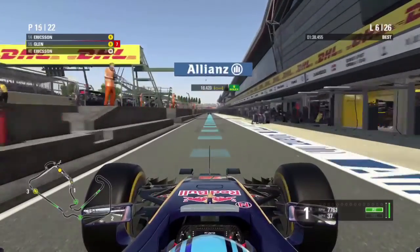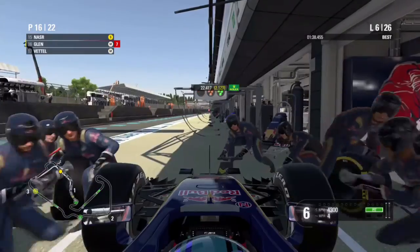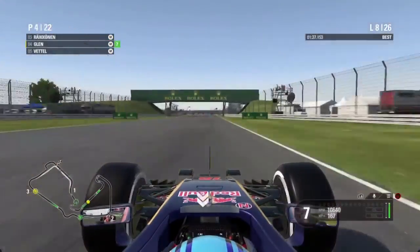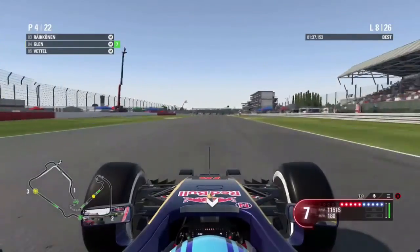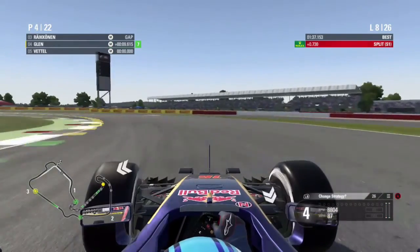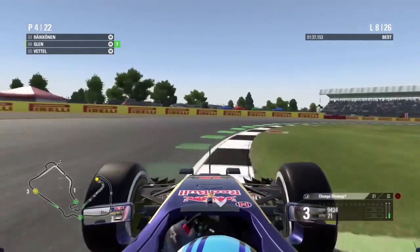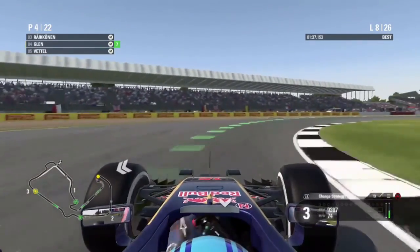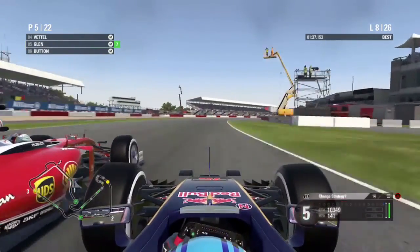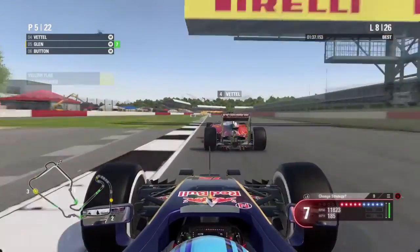Cutting to lap six and we are going into the pits to change onto a set of medium tyres. That is a decent pit stop from the crew. Now cutting to lap eight and we are under pressure from Sebastian Vettel going into the left-hander. We hold it around the outside to try and keep the position, but Vettel keeps it around the outside of the long right-hander and makes a very good move on us.